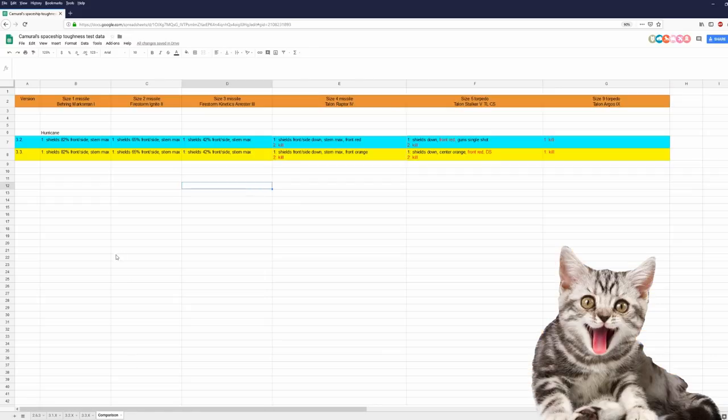Let's take a look at the comparison. Blue is the Hurricane in 3.2 and yellow in 3.3. No difference with size 1, 2, and 3 missiles, and not really a difference with size 4 missiles. In 3.2, one size 5 torpedo aimed at the front meant the guns were single-shot only, but in 3.3 the front is red again with a damage state and the guns are fine.